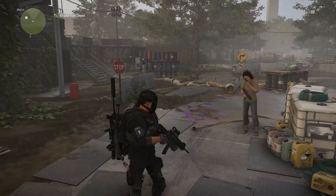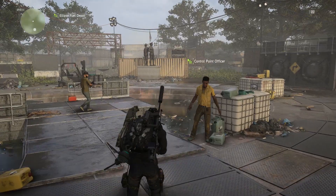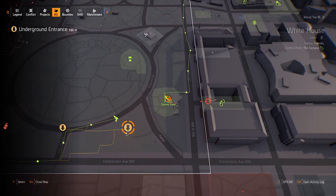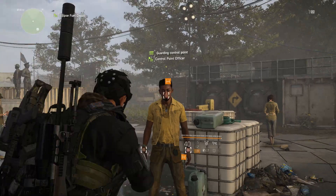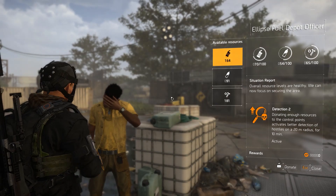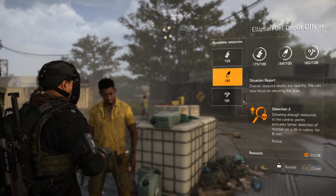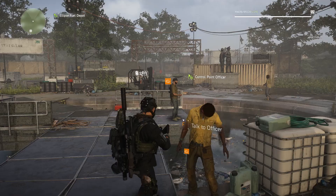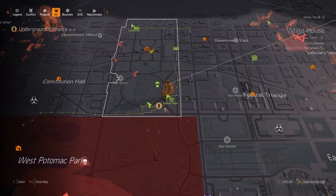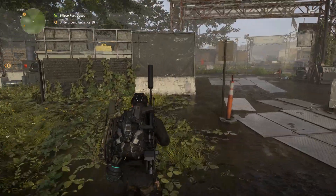Once you have fast traveled to the control point, or near a sewer — which looks like this, basically one of these arrows pointing downwards — you can actually get keys inside there. To make it a bit easier for yourself, you can always talk to a control point officer. If they need resources, you can give them some and you will activate a buff which will help you to detect resources.